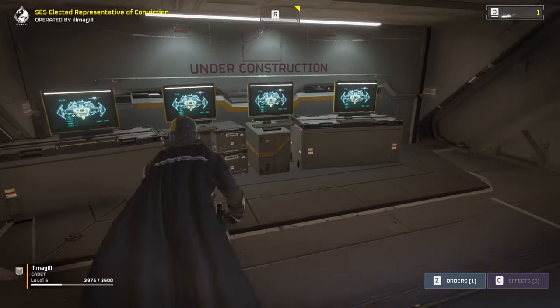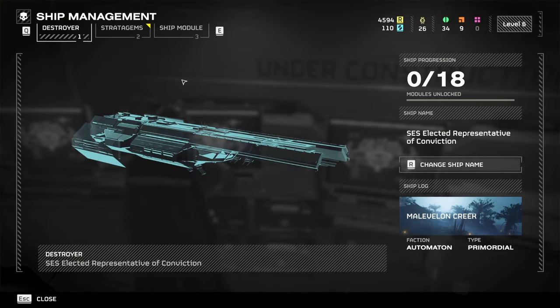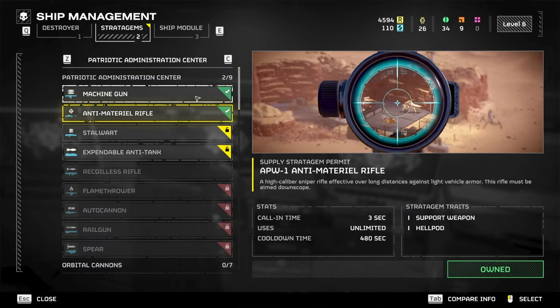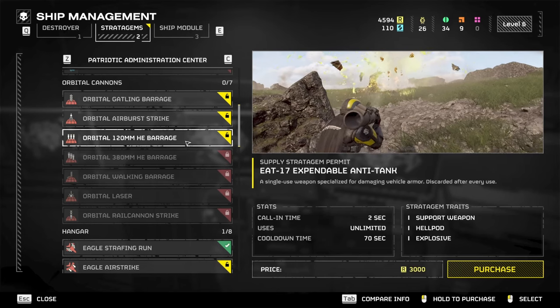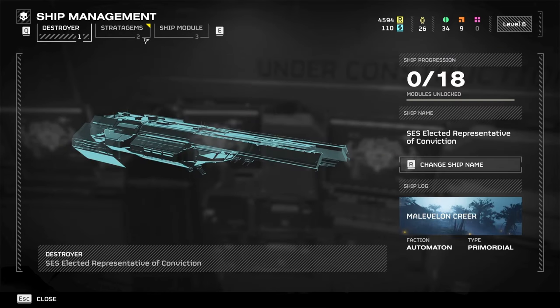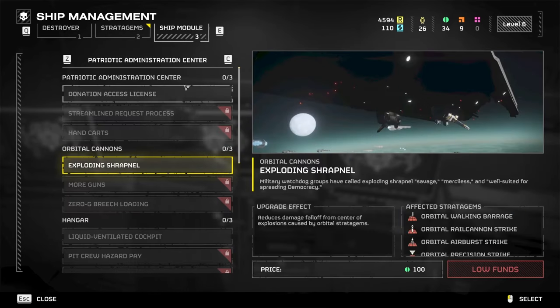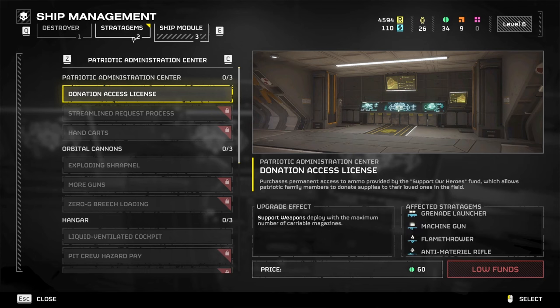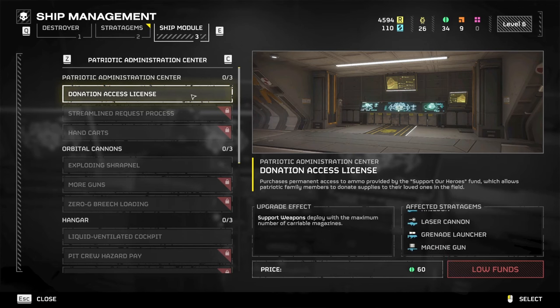On the left side where it says under construction, you can open ship management. From here you can buy stratagems with currency you get from doing missions. A lot of these stratagems are going to be locked based on your level. Something useful to note is the ship modules menu — these are passive buffs that affect your stratagems. To unlock them, you pay with samples you pick up throughout missions, and higher level missions give higher level samples.